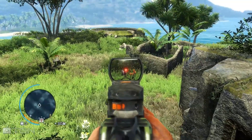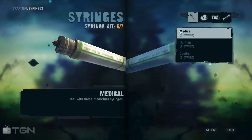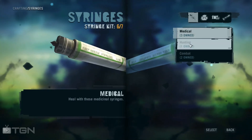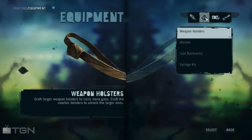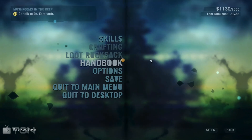I need to get rid of some stuff so I can pick up new stuff. What kind of stuff do I need? Crafting. Syringe kit. I'm at 6 out of 7, so I don't need any yellow or red ones. Let's go to my loot. Rugtac, not the handbook. Rugtac.